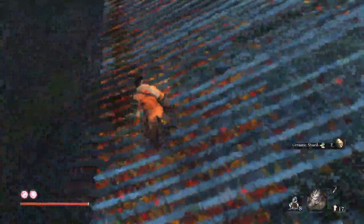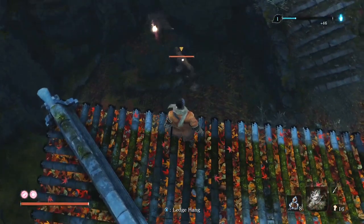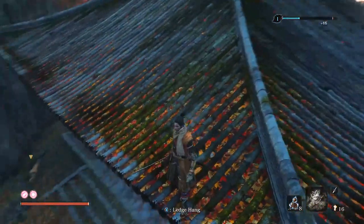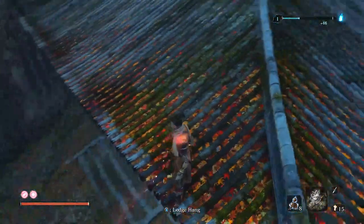So we jump onto this roof and there's some wolves around the edge, so we just use our shurikens to get rid of them — basically commit some animal cruelty. And if you hit them here it'll alert this one and then you don't even need to move — he comes to you.